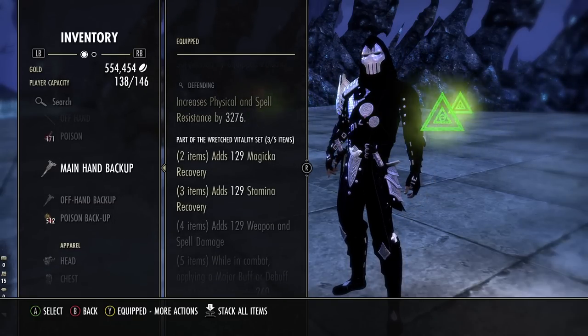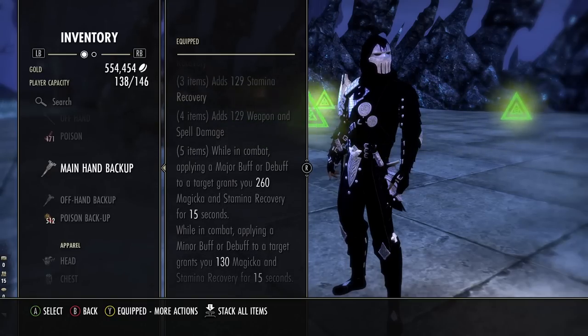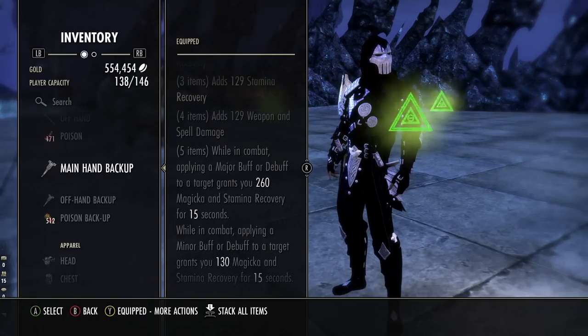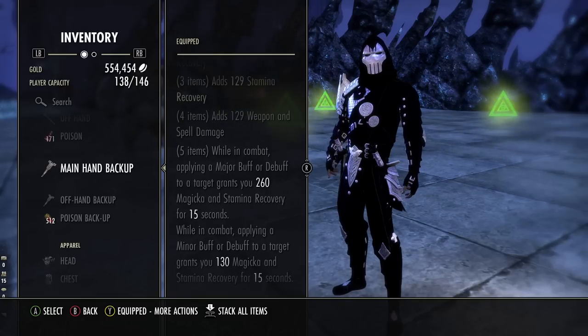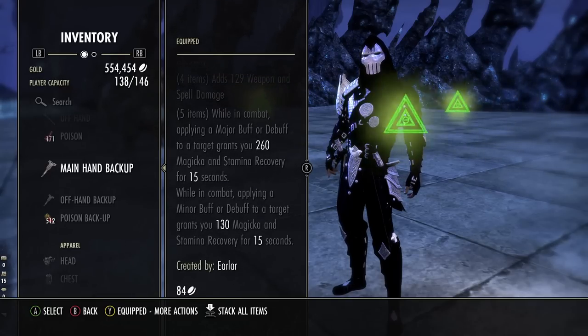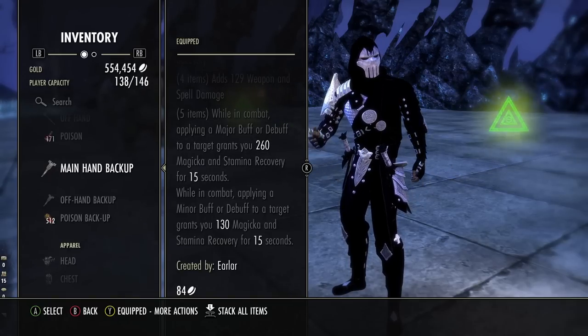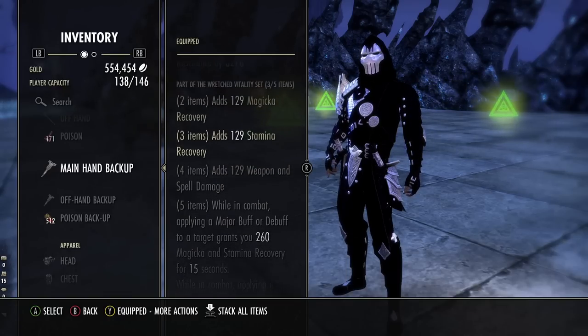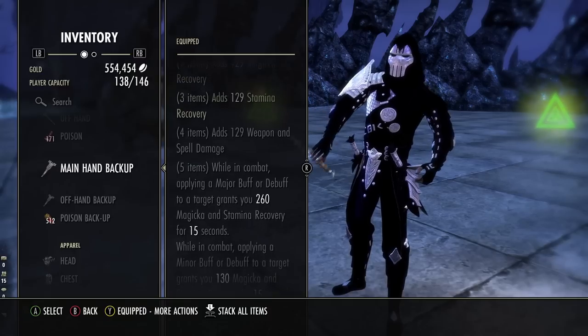We're running Defending on the ice staff — you could also run Powered, that's up to you. We're running the Escapist's Poison, which will immobilize your targets and give you crowd control immunity for 4.4 seconds, which is really clutch in open world. Deadly Strike will bolster every other damage we do — our spammable, our DoTs — and it increases the damage of DoT and channel abilities by 15%, which applies to our bubble. Wretched Vitality is a craftable set that gives you a ton of magic and stamina recovery — it's the best sustain set in the entire game and it is a little overtuned.